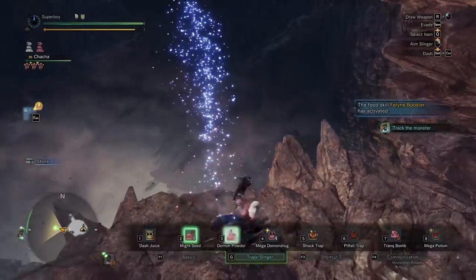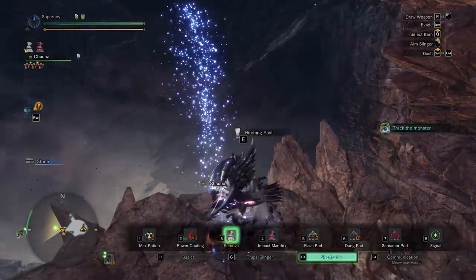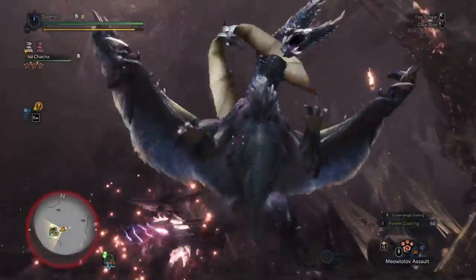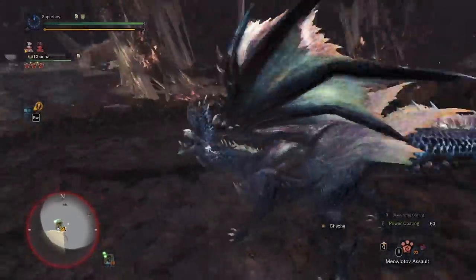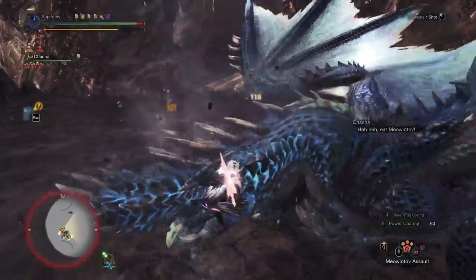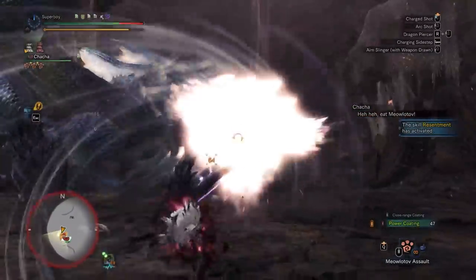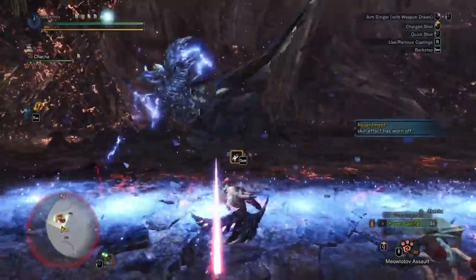Let's talk about Alatreon. I love this fight — it's my favorite fight in the game by far. I've been debating for a few weeks whether I should make a guide for it. On Bow, it's been murdered by Capcom on this fight. It's one of the worst weapons for it and the damage is pretty bad, so if you don't know what you're doing, you're going to be struggling. But the fight is so well designed and the moveset is so good and fair that for me it's the best monster in the game. Let's start — it's going to be a long one.